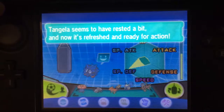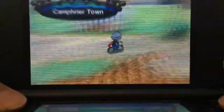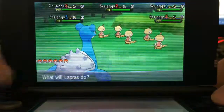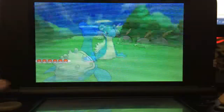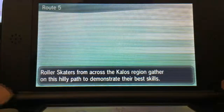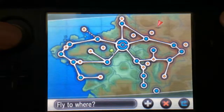Now that my Tangela is maxed out in Special Defense, I'm going to EV train it in HP. To the right of Camphrier Town, use Sweet Scent in the flowers and you can find a horde of Goldeen, which give HP EVs. On your bottom screen, switch to the Super Training tab to monitor your Pokemon's EV progress. You can see my Tangela has grown from nothing to two stats maxed out, with four EVs left. I'll put those final four EVs into Special Attack by battling Vanillite hordes in Frost Cavern.